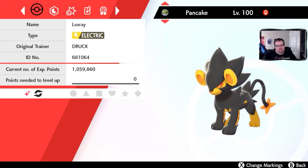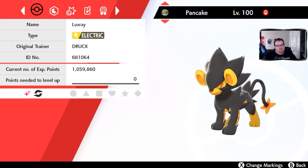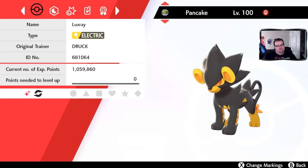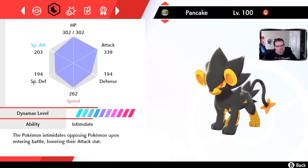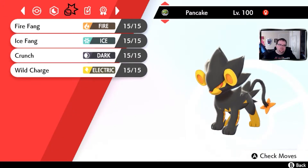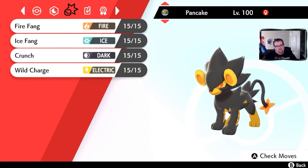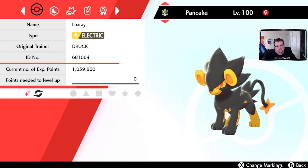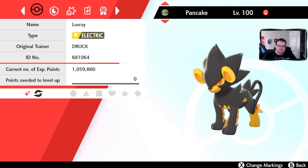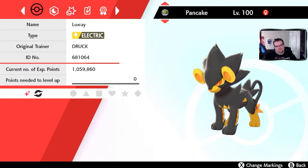Luxray. I hatched this Luxray, which was a Shinx, on a Twitch livestream with my friend PancakeArmorMan watching — that's why this Luxray is named Pancake. This is a perfect Luxray. Its stats are trained in attack, speed, and HP. It has Intimidate, which is not its hidden ability unfortunately, but it's still amazing. It knows Fire Fang, Ice Fang, Crunch, and Wild Charge. I usually use him against water types when we go into a den. I love how he looks — all gold, it's so cool.